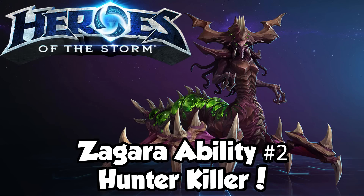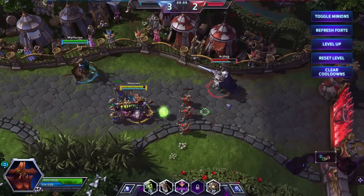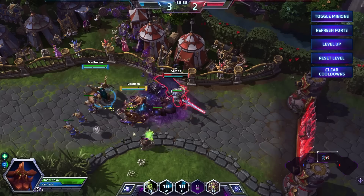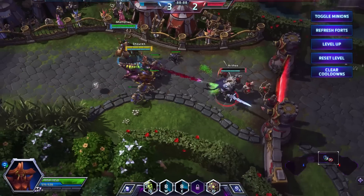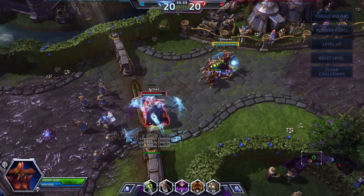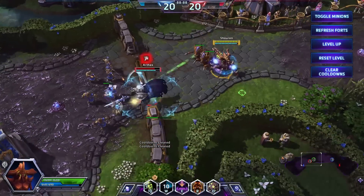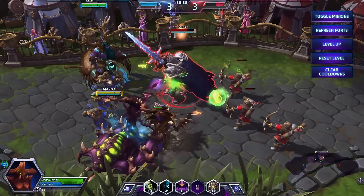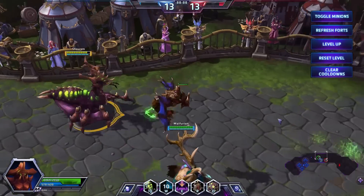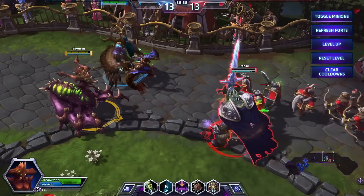Zagara's second ability is Hunter Killer. Calling upon her Zerg brood, Hunter Killer summons a deadly Hydralisk to aid Zagara, doing damage to and following a single target for a short period of time. Your summoned Hydralisk shoots from range, so be sure to cast Hunter Killer at the largest range possible to increase its chances of survival. Hunter Killer can be upgraded with greater attack range and damage, changed to a flying Mutalisk with bouncing attack damage, and double the charges through talents.